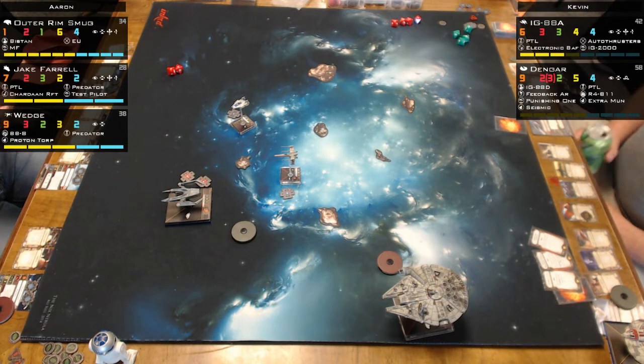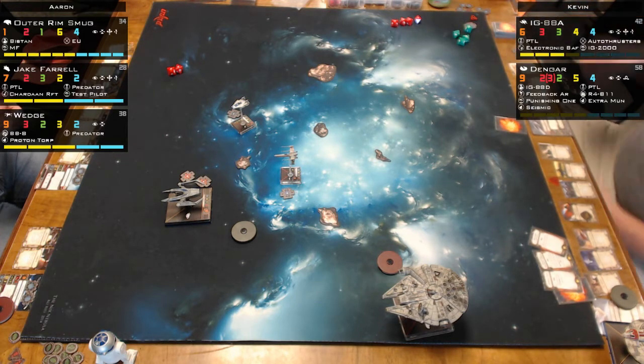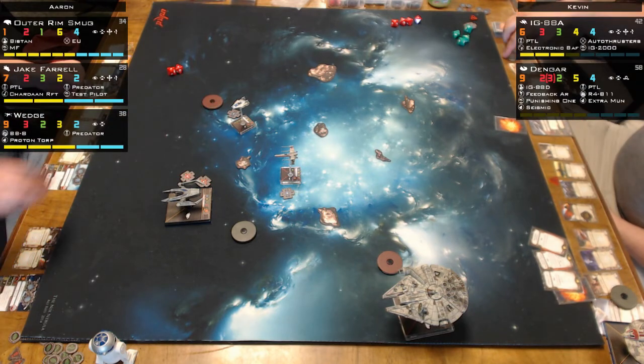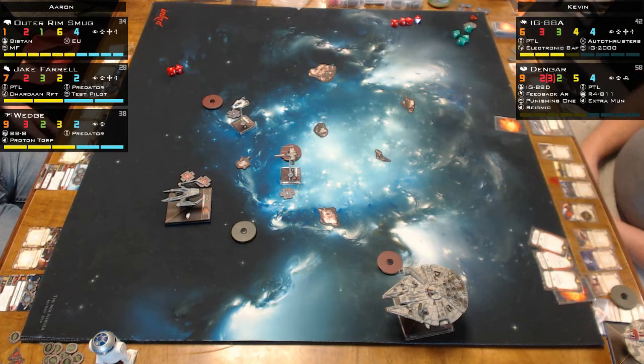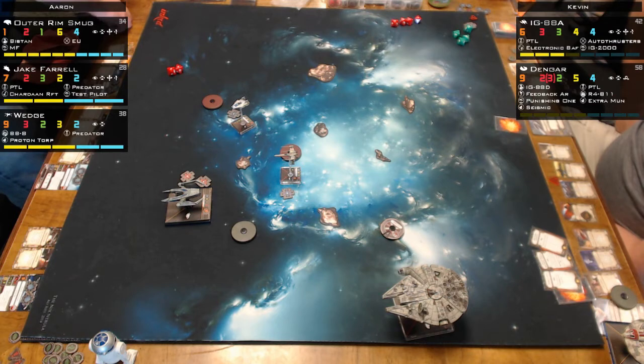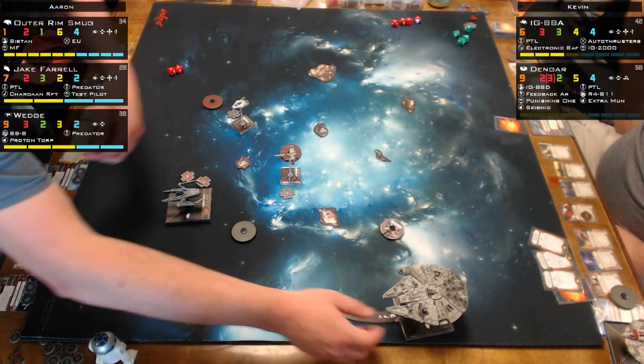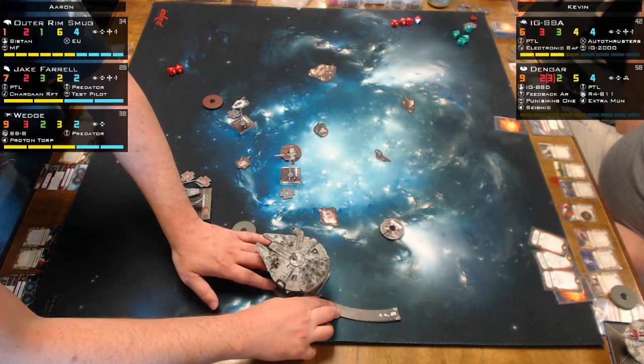Sorry they haven't been talking about the game much — that's because it went horribly for Kevin. It's a bad dream. But seriously: if you want a big-base blocker and you're playing Rebels, the Outer Rim Smuggler might not be a bad option. This is the first time they've seen a Millennium Falcon with two other small-base ships — usually it's paired with another Falcon or just one small ship. The Outer Rim Smuggler is only 27 points with two crew slots.